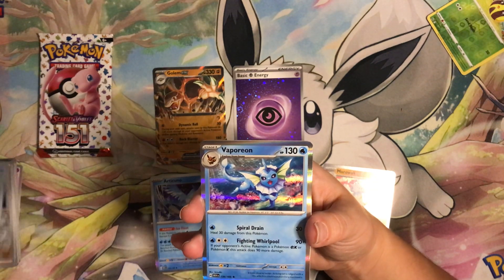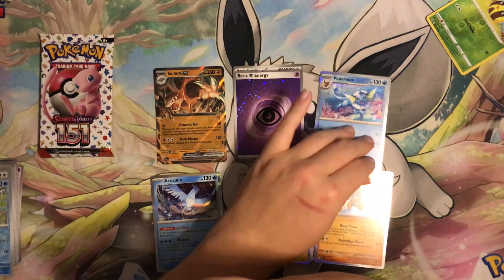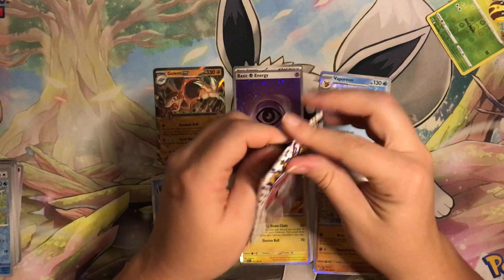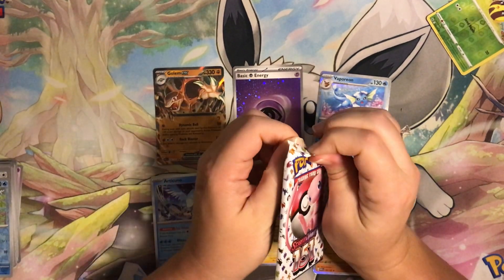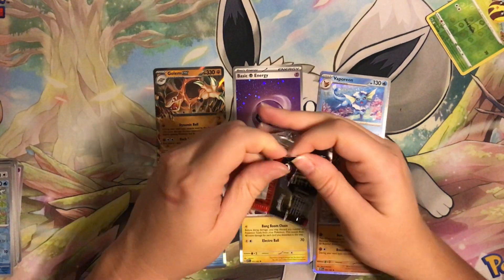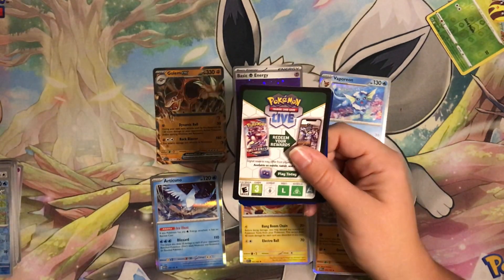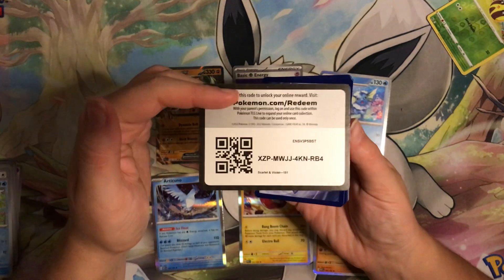We have a holo Vaporeon — okay, still no holo energy! I think the binder collection we opened before this is definitely gonna come out as the better of the two so far. But who knows, maybe this last pack will have something for us.